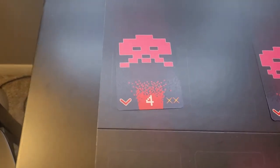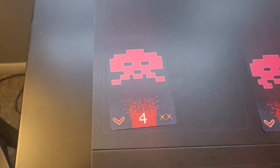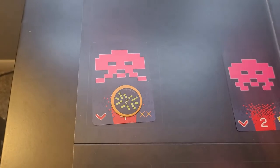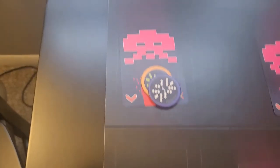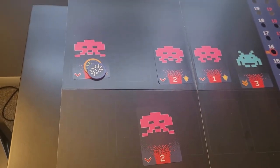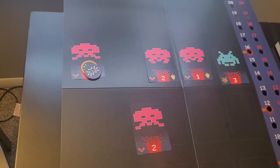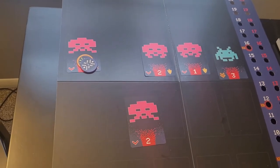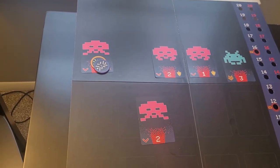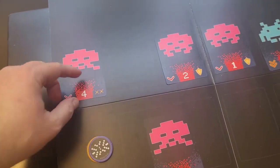The two X's on the bottom right corner means it takes two hits to bring that alien down. You move the invaders between each round, and you'll have until the last player goes through all their shots in order to take out any invaders. You move the invaders down each time a player goes, and at the end of the round when everyone's had a turn, aliens with two hits get taken out of the game.